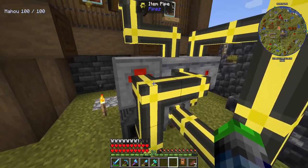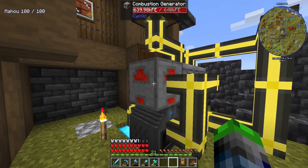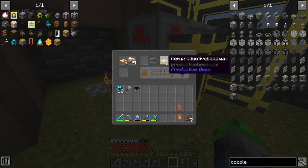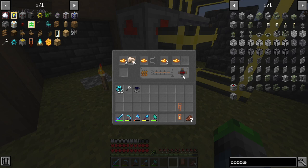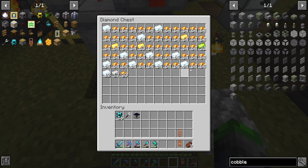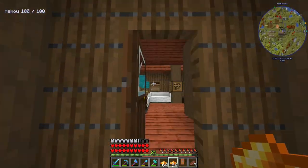It gets processed, pulled out here, and then it tries to put the beeswax into this combustion generator, which powers this. If it can't go in there, it goes into this furnace, and we're doing raw iron — getting it processed up into here. The cool thing about this small electrical furnace is if something can't be processed through here, it just sends it through — it doesn't do anything with it. Then I have an output chest here on the front, and we're getting a whole bunch of beeswax, which is amazing because this is a great fuel source.